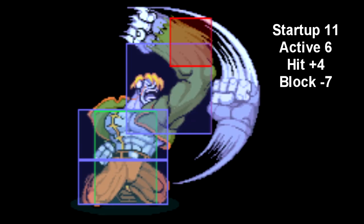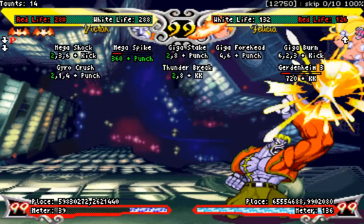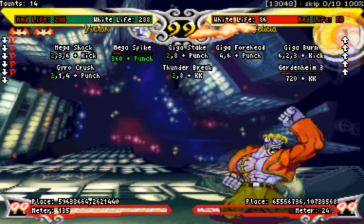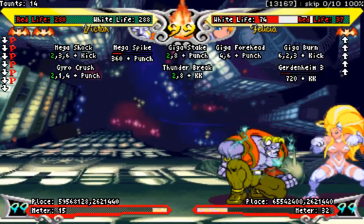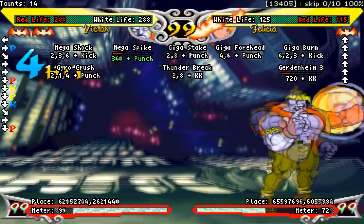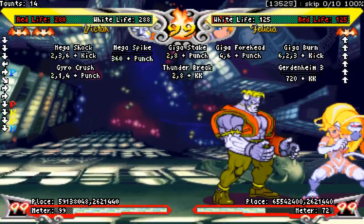Crouching heavy punch is a god-tier anti-air — one of the best in the entire game. The normal version starts up relatively fast and has a great hitbox above your head. It's not as tall as standing heavy kick, but it's faster and it gets the job done just as well. It's plus 4 when you hit a grounded opponent, and even more plus when you hit someone out of the air, allowing you to get a small mix-up afterwards. Overall, great normal — use it a lot.